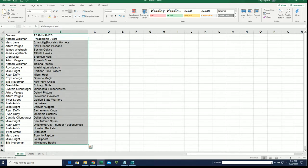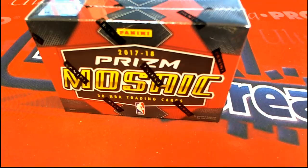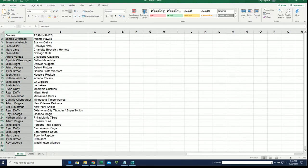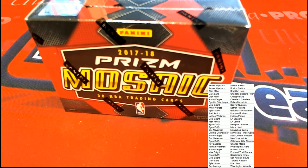In Mosaic 17-18, we're looking for Jason Tatum's rookie card — good luck JW. Utah is really good; Tyler S has Utah, and of course the Lakers are really big in this. There are a lot of other big teams where you can hit huge in this box break. Good luck with Lonzo Ball — pretty sure there's a Kobe chance in here too for a Kobe auto. Go to group break checklist and check out the checklist for this — it's awesome, and you'll see what I mean about Prizm Mosaic.